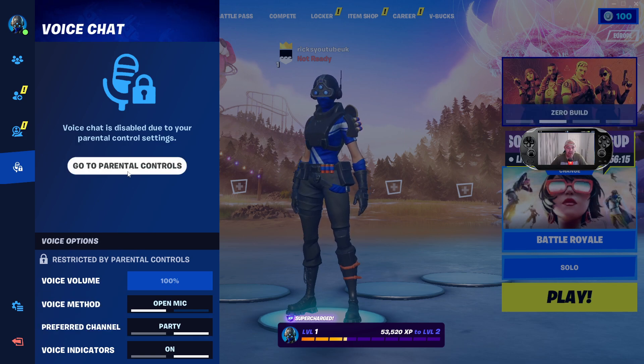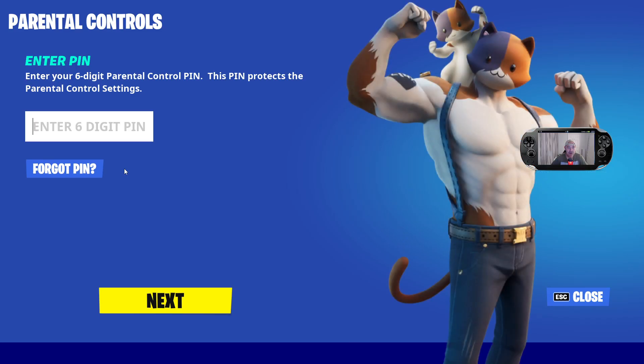So you're going to have to go over to parental controls, or else you're not going to be able to hear your friends. Once you're over here, you're going to put your pin — it'll be a six-digit pin that your parents, or you yourself, may have set. You'll need to put that into that box there.